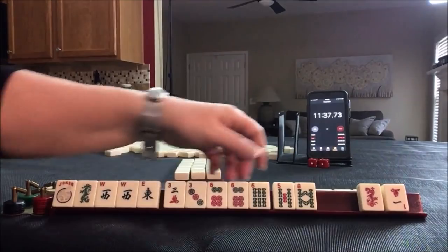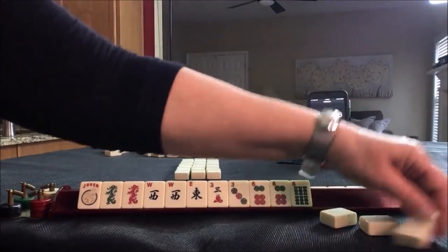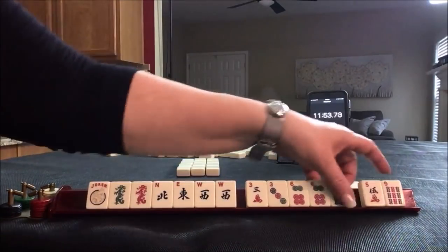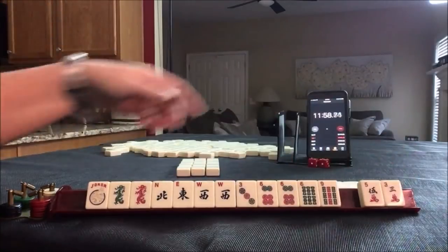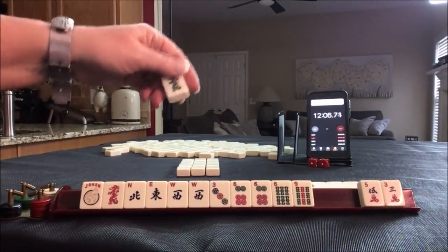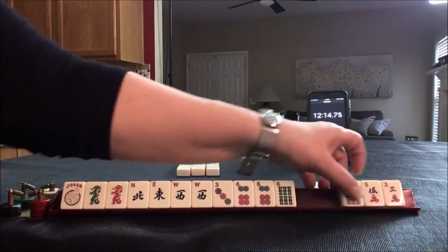There's an east and a red. Winds and dragons — let's pass these three. We got a north, building up winds and dragons. We have to pick something. Oh, three-six-six-nine — we have to make a choice. Let's give up a dragon. North and south or east and west with dragons. Let's give up on three-six-nine.